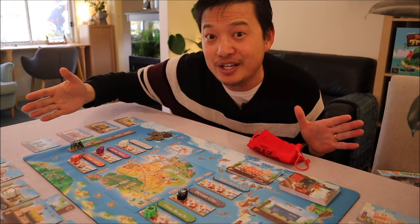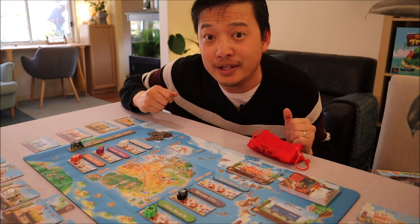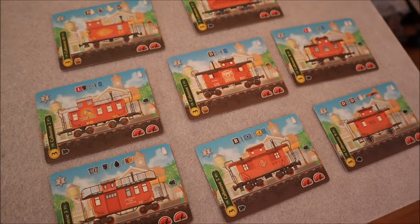Do you like board games with engines? More engines? Bird engines? Or are you someone who simply likes small box card games with plenty of punch and strategy? Well, this is a game that lures you in by the eyes with its blue-azure colored playmat, which also doubles really well as a bath towel. It's even got plenty of cabooses — up to 10 to choose from. Let me introduce you to a game with plenty of engines: engine building and steam engines.